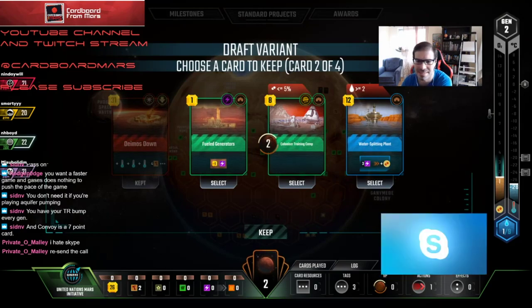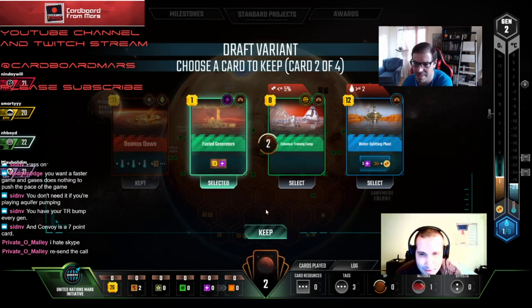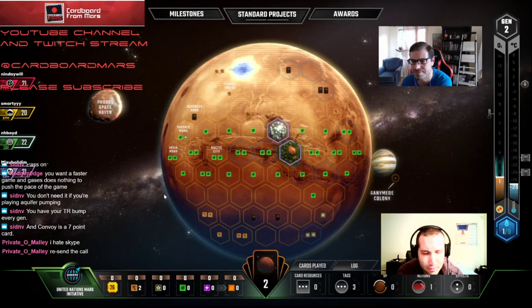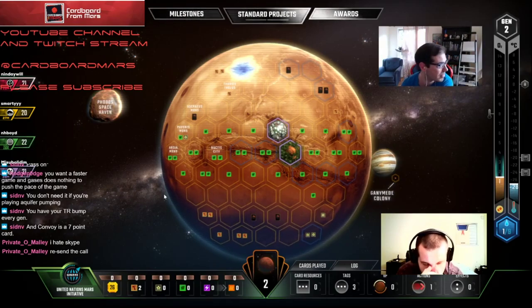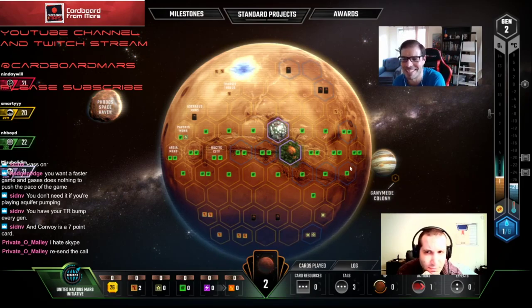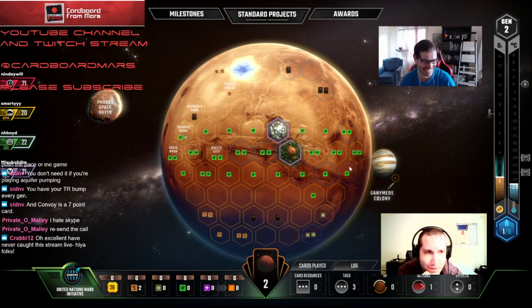Going to cut the Generators now so we don't pass the combo. We passed the combo — that makes sense. Media Group! Our entire hand is events — that's insane. I'll take Media Group; it'll break even for now and then every other event adds to that. Trust me, Private, Media Group is going to be amazing.